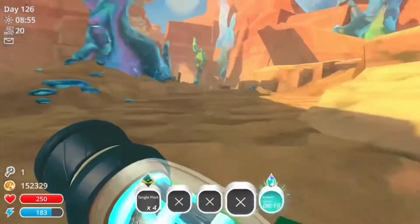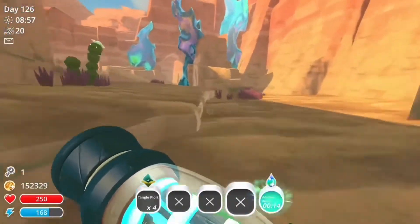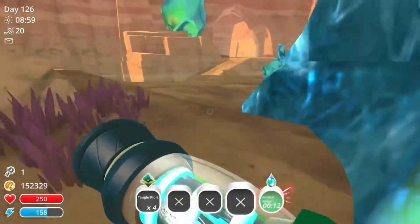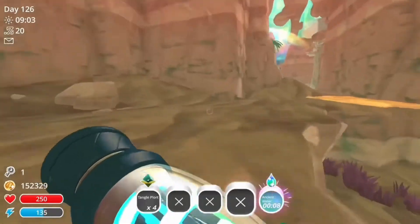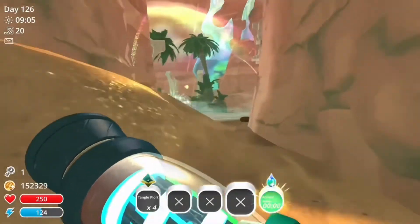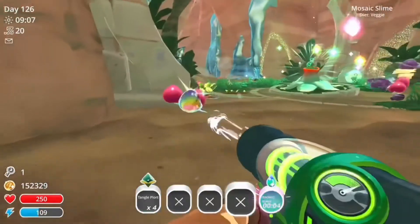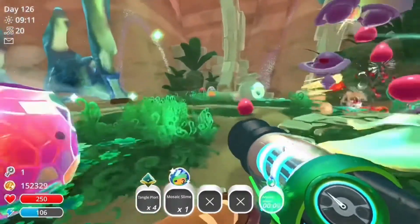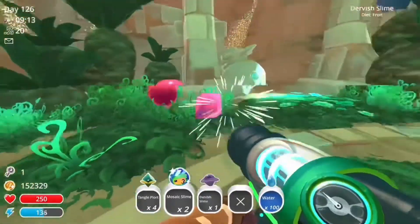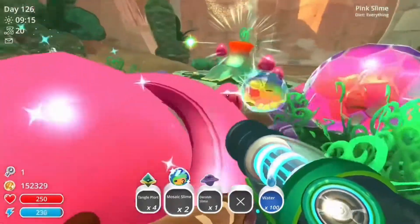Come back over here — there's a satin slime — hit this one, pow! Now it's all going to glisten up and look absolutely awesome. Look at that — mosaic slimes right here! They're so awesome, they look cool, they're just beautiful.